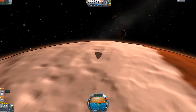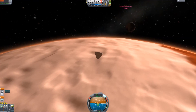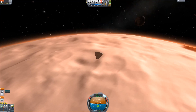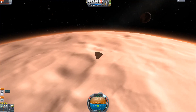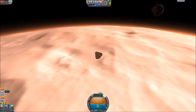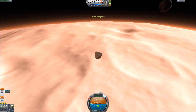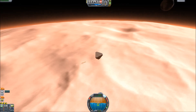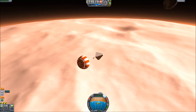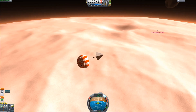The parachute, as you can see, should be coming out at about 8,000 meters. The actual drogue part of the chute comes out at about 8,800 meters, and around 8,400 meters is when the actual parachute deploys. We're going to be going from about 500 meters per second down to about 70 or so. The injection stage for Duna just flew right past us — a good indicator of how much we slowed down on planetary entry.